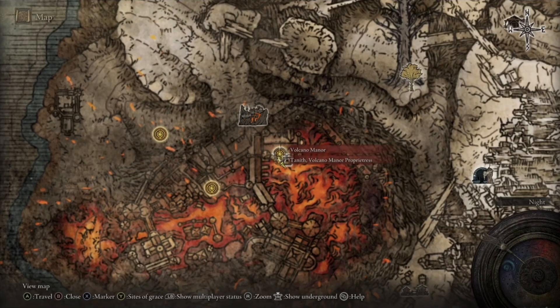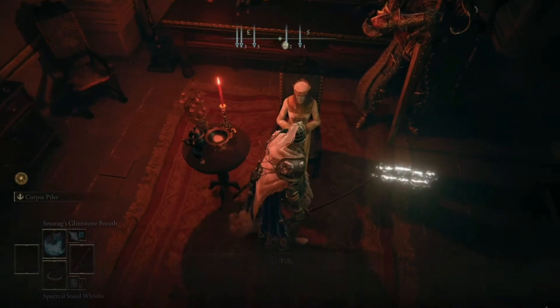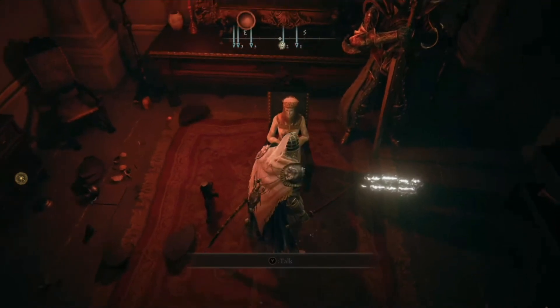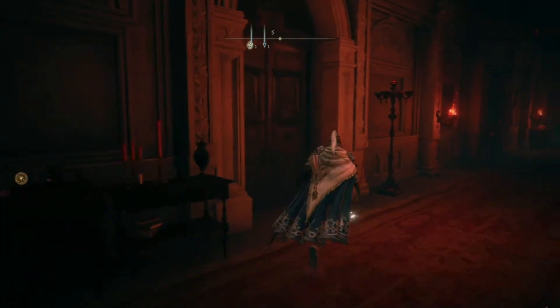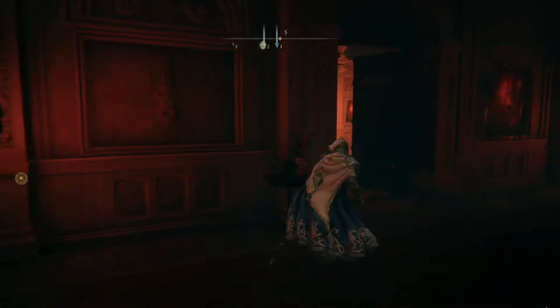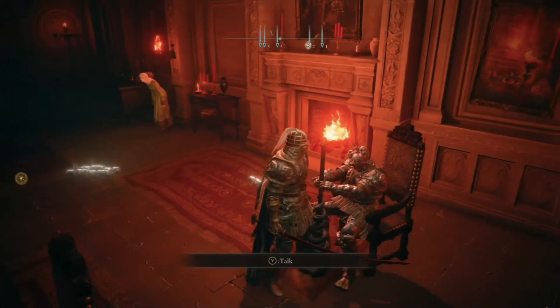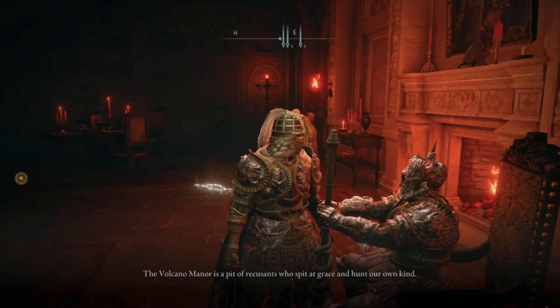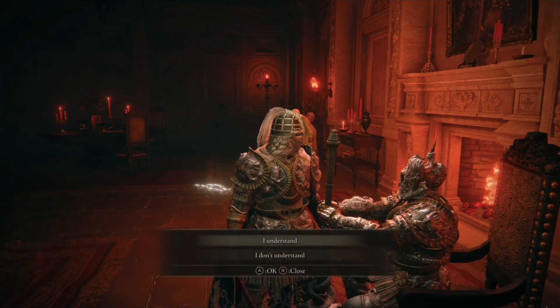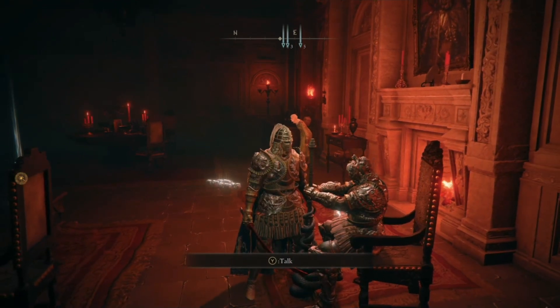The second way to get the Beast Champion Armor is if you talk with that NPC at the shack — he will basically replace himself at Volcano Manor. Talk to this lady and she will give you a key to the doors in the manor. You can open them and find the Beast Champion Armor set. Talk to this dude, go through the quest — it's kinda lengthy. Spoiler alert: eventually you're gonna fight him and get not only his armor, but his weapon as well and some dope item. But if you kill him at the shack you will only get the armor.